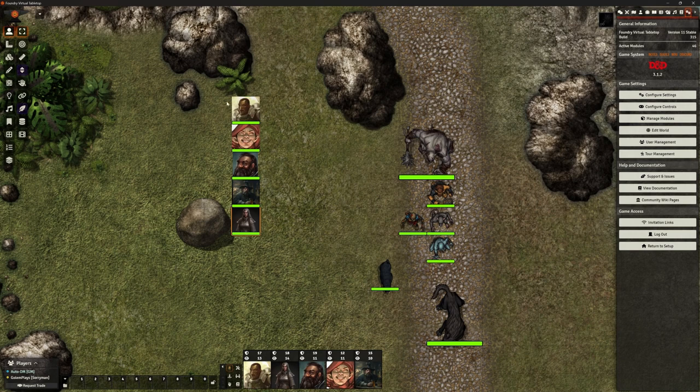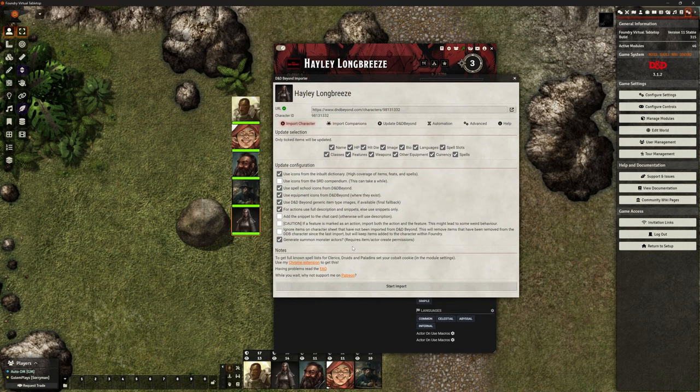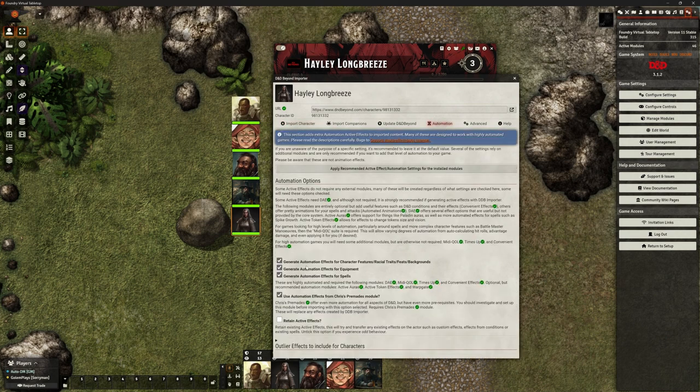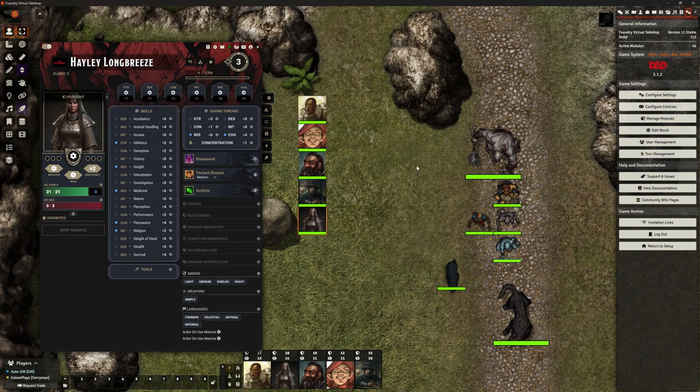Because we've now got Chris's pre-mades, I went back to the DDB importer and re-imported all of my player characters to make sure. Under the automation section, we had before the top three options — DAE, MIDI QOL, Time's Up, Convenient Effects, Active Auras, Active Token Effects, and Warpgate — but we didn't have Chris's pre-mades. I've now been able to tick that one, which imports even more of those things we need. So I imported all my characters again to reset them with the latest stuff.